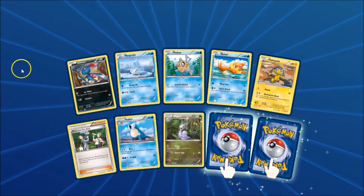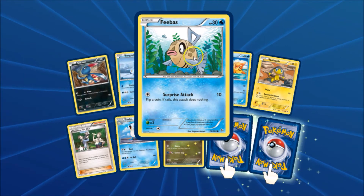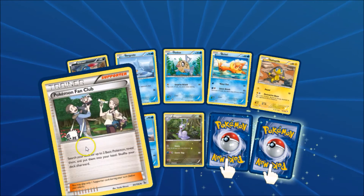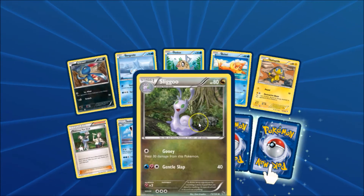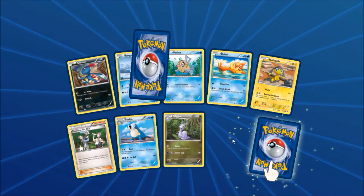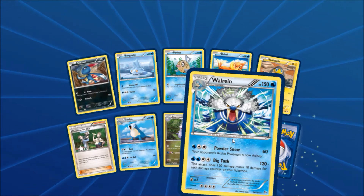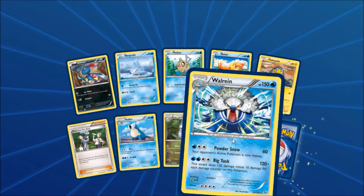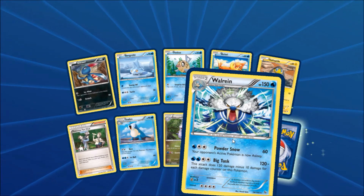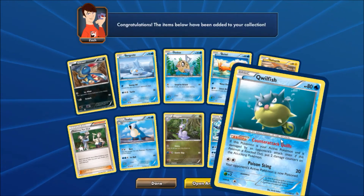We got two rares in this one. Let's see all the cards that came in: Sneasel, Bergmite, Feebas, Swirlix, Helioptile, Pokémon Fan Club, Sealeo, Sliggoo, a Walrein — and does that have a holo or is that our non-holo rare? Looks like non-holo, so this must be a reverse rare. And there is a Qwilfish.